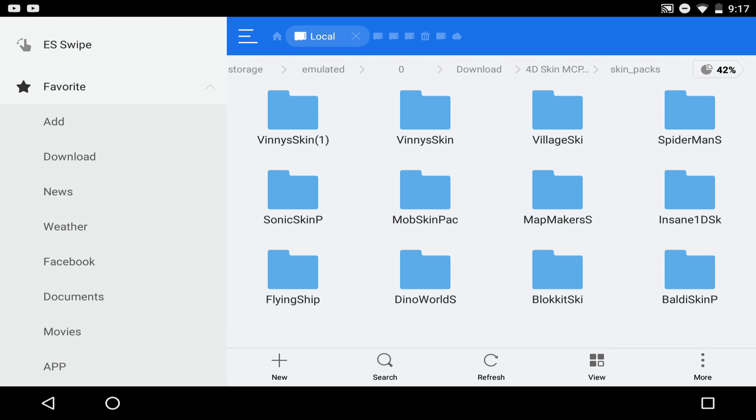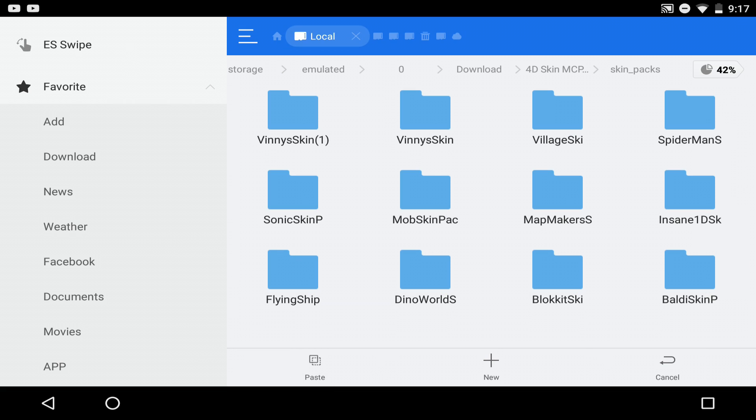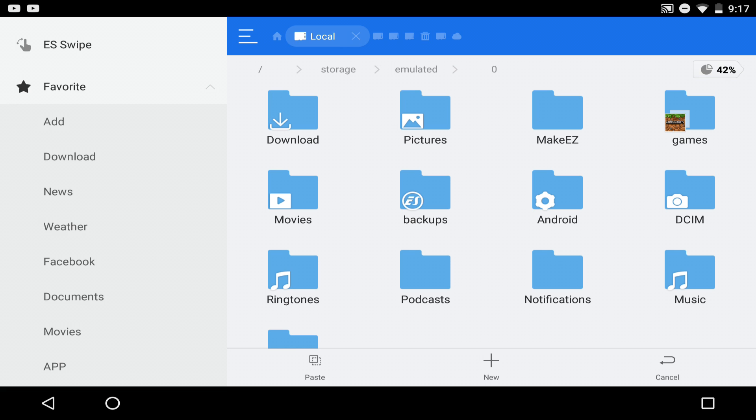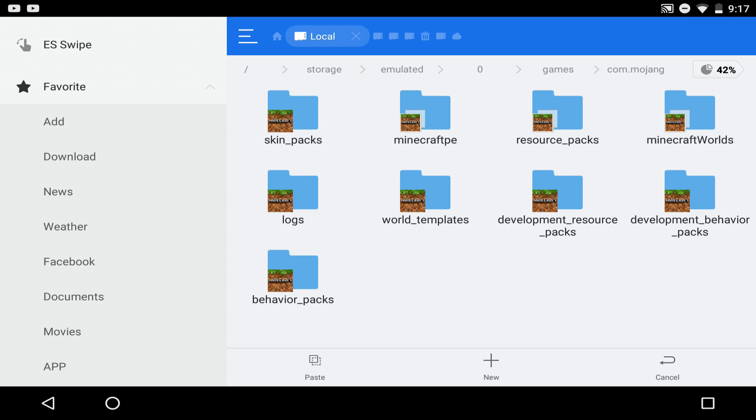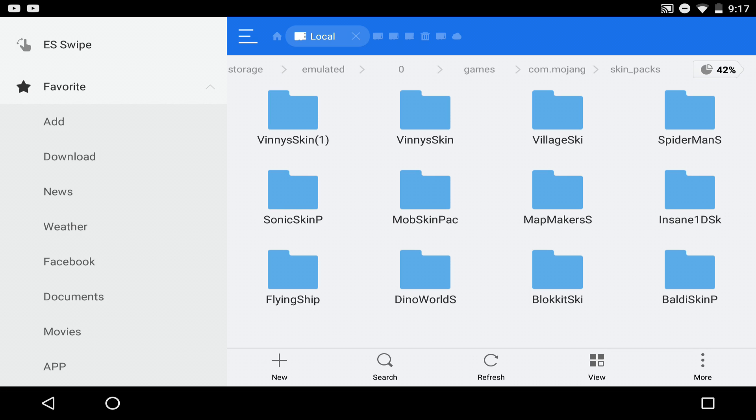Now you just copy and paste the skin packs into Minecraft Pocket Edition. Hold on one of the folders, click 'Select All,' and copy it. Then tap on the zero icon — it's super easy. After that, navigate to Games > com.mojang > skin_packs, then click paste. That's all you need to do, and this works for 1.6 and 1.7.